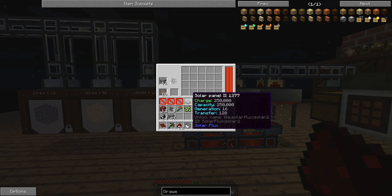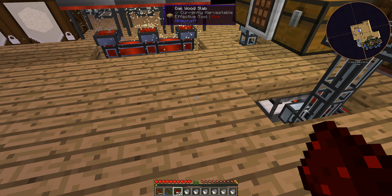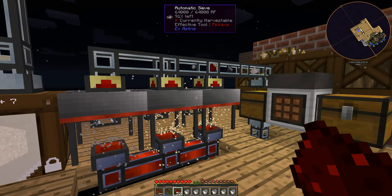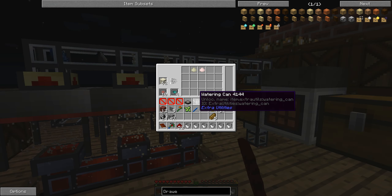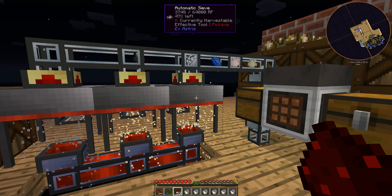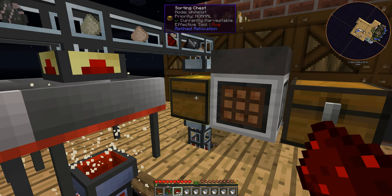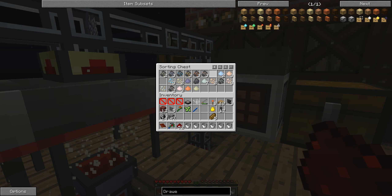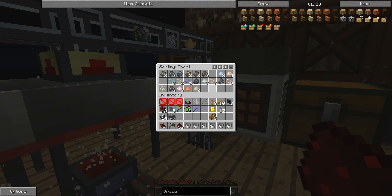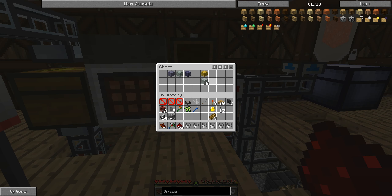I have upgraded with some speed upgrades, because I am running off of a single dynamo down here that is generating 120RF a tick. I have some speed upgrades in each of these, and some fortune upgrades only in the dust sieve, because I haven't made any more actually. Everything is getting dumped into here. All the ores are sitting here just fine, getting pulled out and sifted out, turned into stacks, dumped over here.